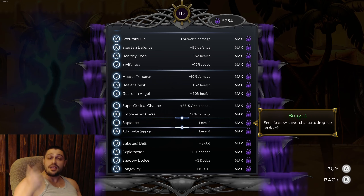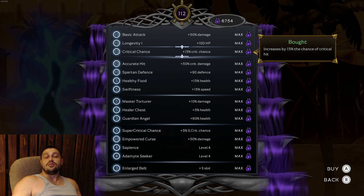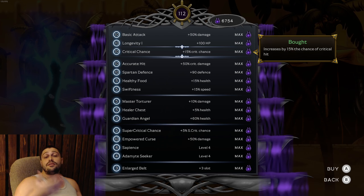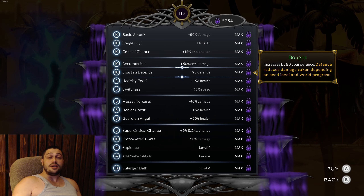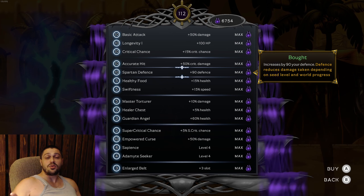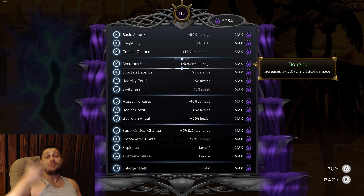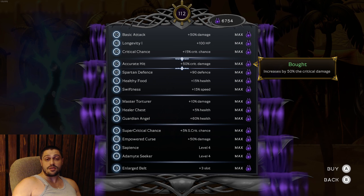On spot number 5 would be Enlarge Belt, which you should max out as soon as possible - you get extra belt slots, meaning you can consume more items on your run. On spot number 6 would be Adamite Seeker - enemies can drop ingots, and you need ingots for upgrades in the game. On spot number 7 would be Sapiens - enemies can drop Saps, and you need Saps for upgrades. On spot number 8 would be Straight Crit Chance, to increase the chance you can crit. The more often you crit, the faster you kill - simple as that.